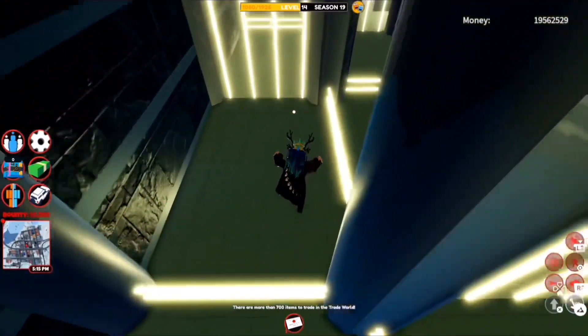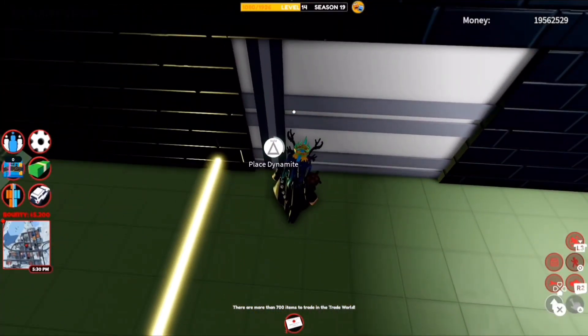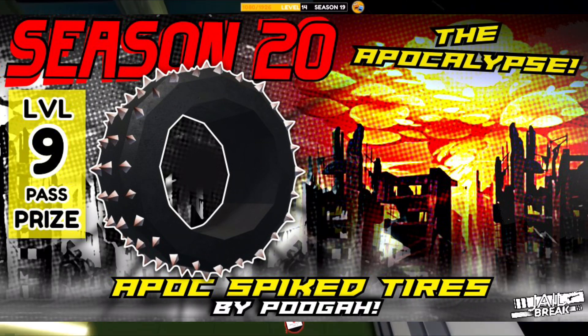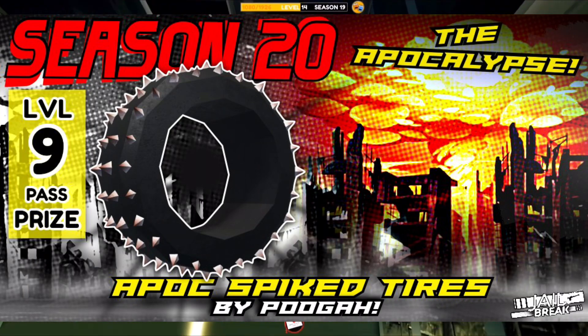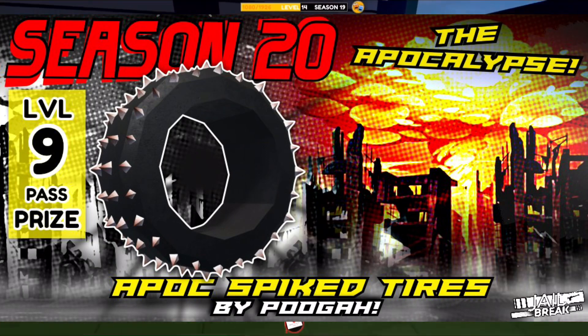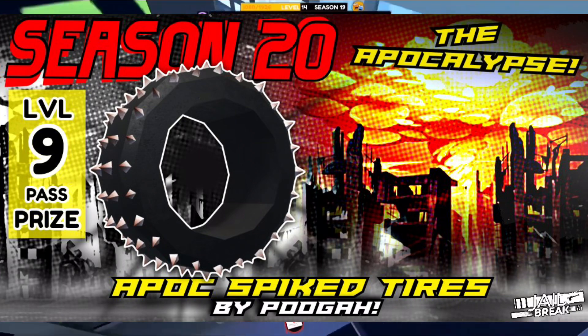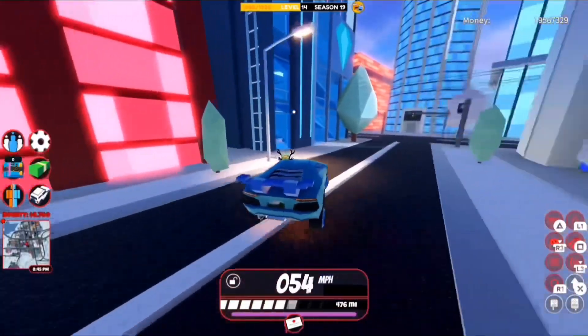The level 9 reward is honestly my favorite season reward so far — the Apocalyptic Spike Tire style, created by Puga. This looks amazing. I liked the Snow Chain tires but this style looks so good. Judging by the size of the tire style, it seems like the rims are going to be normal size.